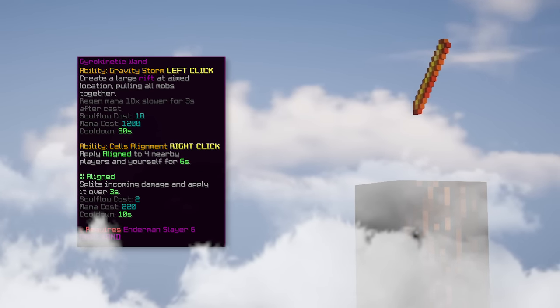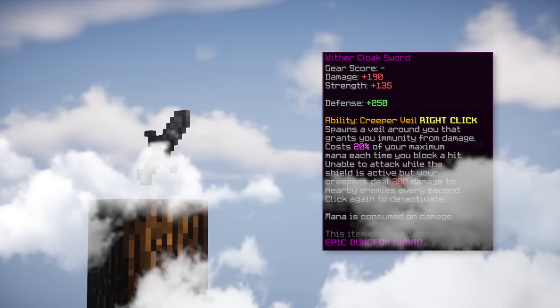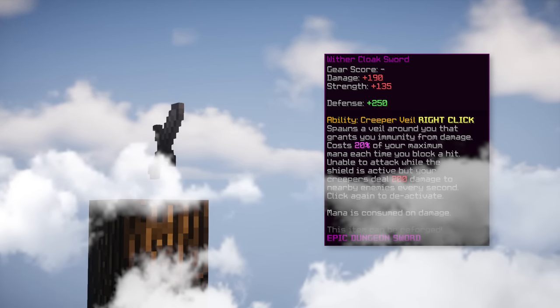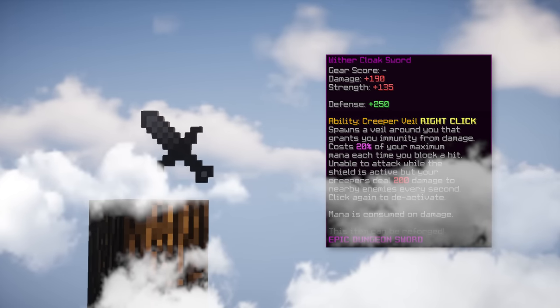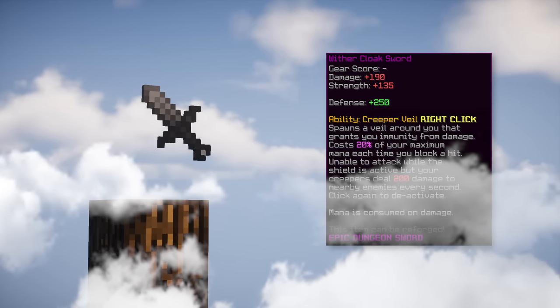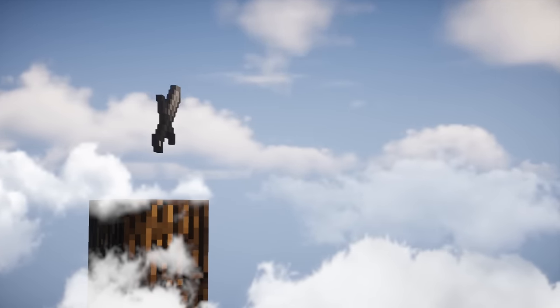The seventh item is wither cloak sword, mostly used for its ability that spawns a veil around you giving immunity from all damage. This is probably the most underrated ability in the game — extremely helpful for blocking damage you know is about to come, for example when countering a shadow assassin, and also helpful for phase three of the floor seven boss room when jumping on the lava.